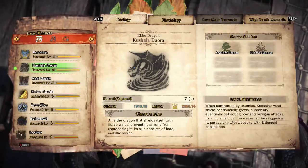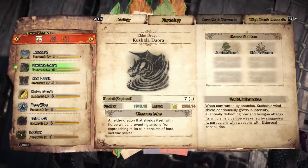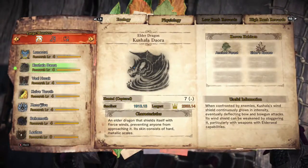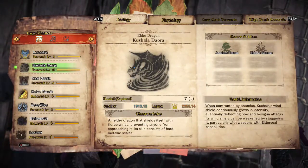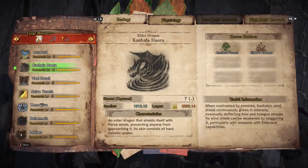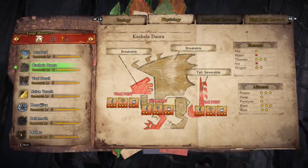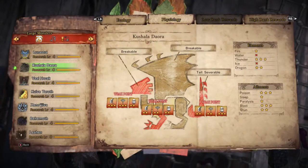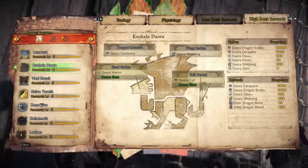Hi guys, welcome back to the Not Great Gamer. Today we're jumping back into Monster Hunter, continuing with our elder dragons. We're going to be doing the Kushala Daora — excuse me if I've said that wrong. I thought I'd start on this page to give you a quick overview of its weaknesses, weak points you can break, and the rewards.